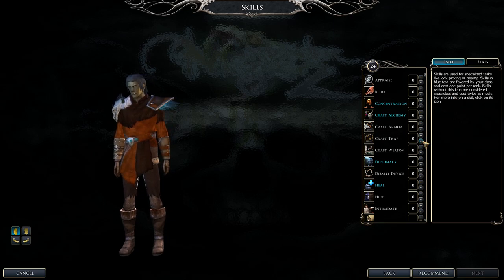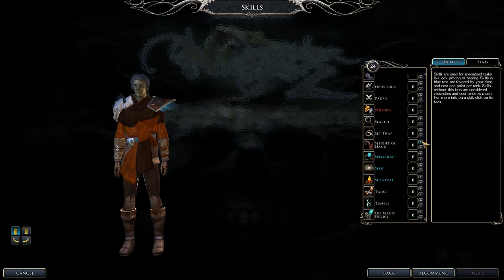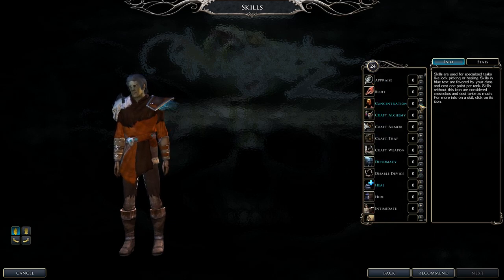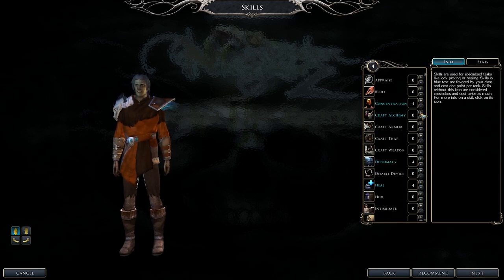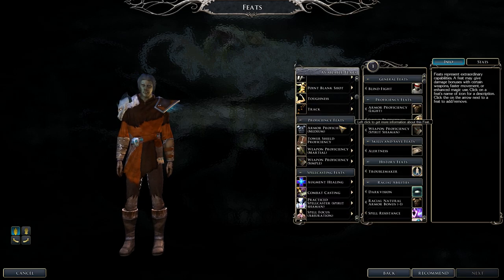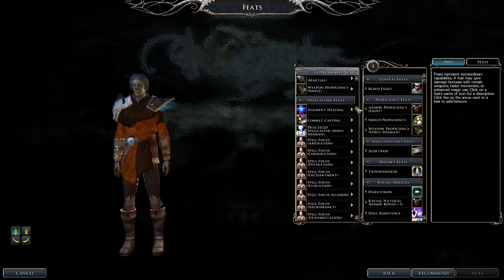Spirit Shaman class skills include Concentration, Craft Alchemy, Diplomacy, Heal, Listen, Lore, Spellcraft, Spot, and Survival. If you have enough points, cross-class into Tumble. Spellcraft is important. For feats, definitely focus on spellcasting ones. Toughness is a good defensive feat. Weapon feats are optional.